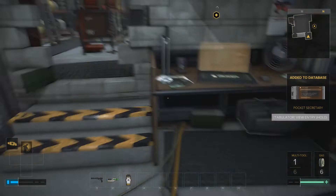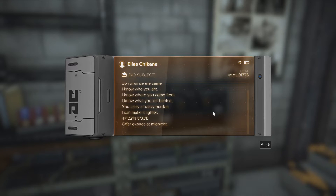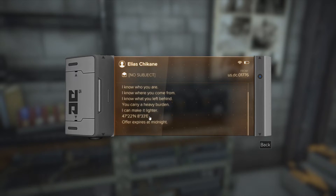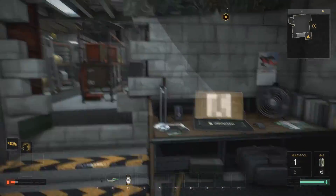I got a pocket secretary - let's read this. 'You are a man of few words so I shall be the same. I know who you are, I know where you come from, I know what you left behind. You carry a heavy burden. I can make it lighter.' Then there's a coordinate. 'Offer expires at midnight.' This guy has some serious secrets apparently.